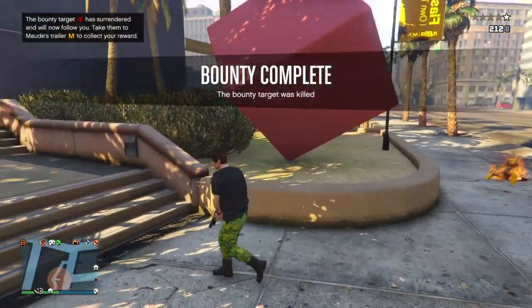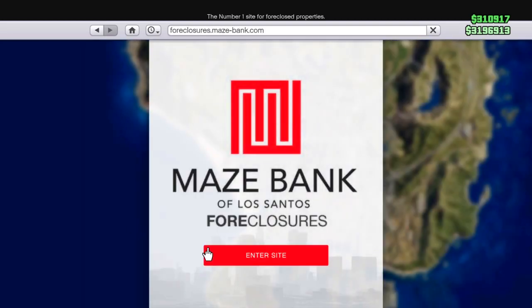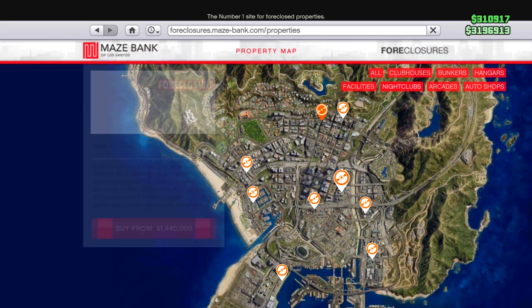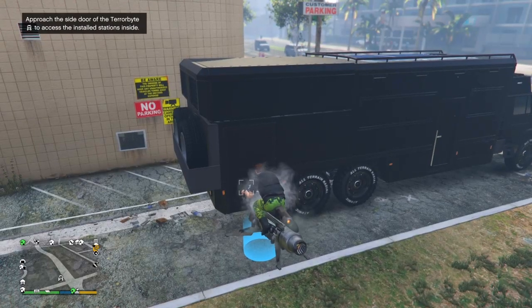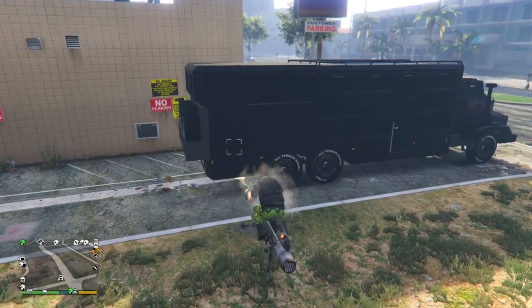For the next method, go to Maze Bank Foreclosures and buy a nightclub. I recommend buying the cheapest one because location really doesn't matter too much — it will help when making a sale, but the cheapest one at 1 million is fine so you can save money for the new DLC.